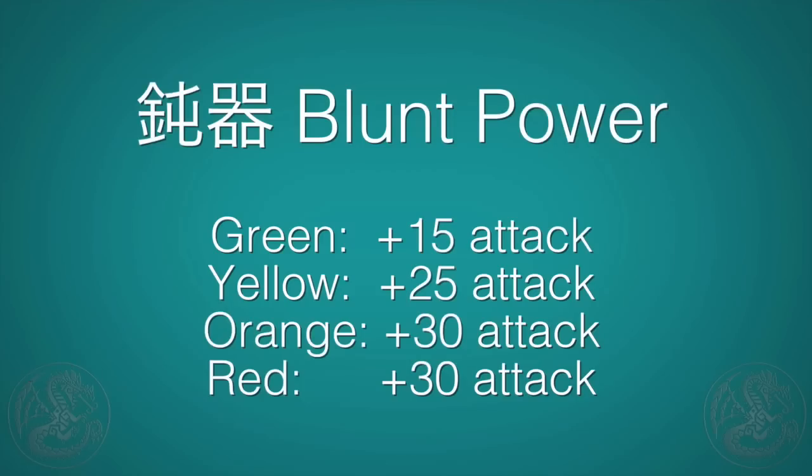Now the game description only says that the worse your sharpness is the stronger the weapon becomes, but what it really does is: at green sharpness your weapon gets a plus 15 attack bonus. At yellow you get plus 25 attack, and you get plus 30 attack for orange or red. However, Blunt Power really works best with green — coincidence? I think not.